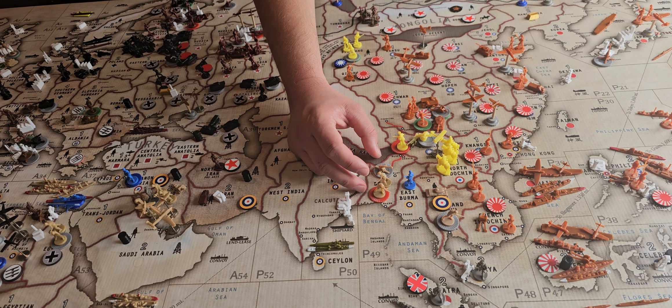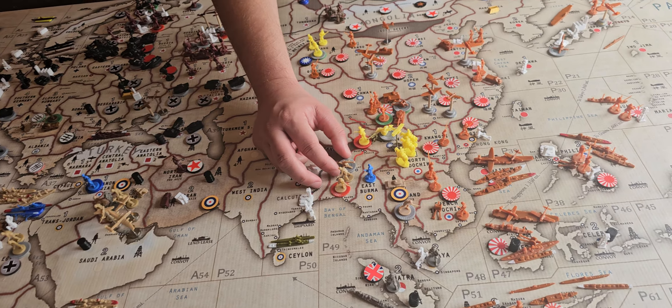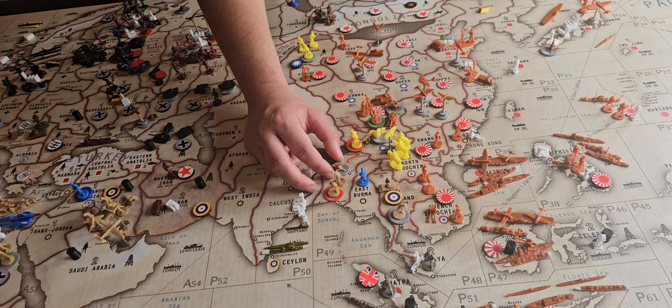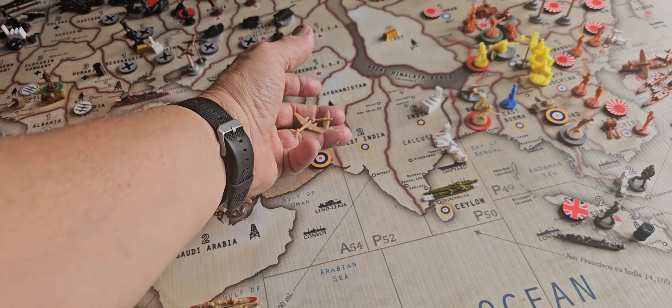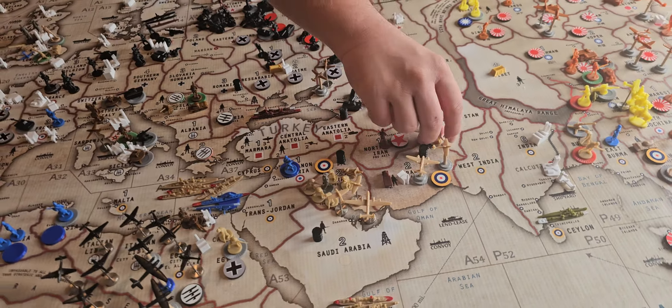The Burma is going to stay still. Well, you're going to move down with the Chinese anyway — right, the Burma will stay still. So, you're going to place your fighter, tactical, one infantry, and Iran. And then placing four infantry, two artillery in India and the free guy.